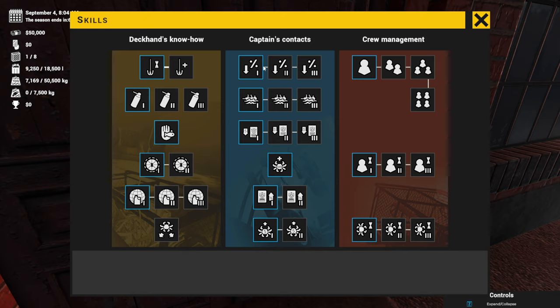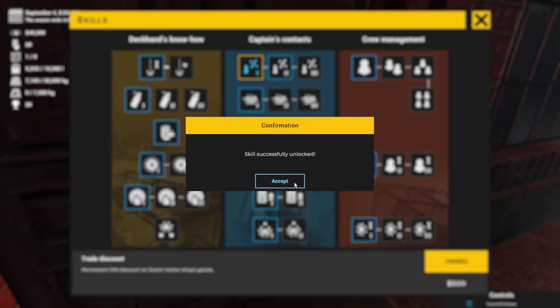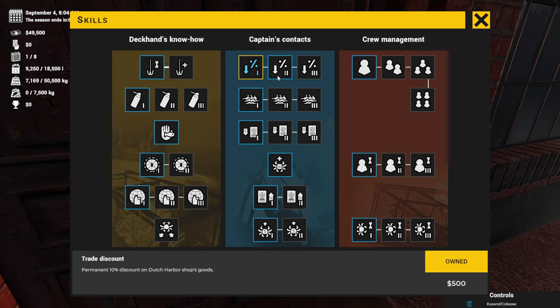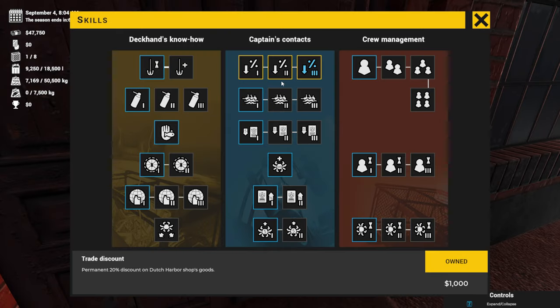This is where we actually do upgrades - not for ship upgrades, but for skills. A permanent 10% discount on all Dutch Harbor goods - that's $500. And this one is $750, we'll accept that one. And this is 20% off - we'll accept that one. So we got all these that we own now.